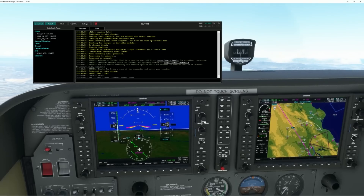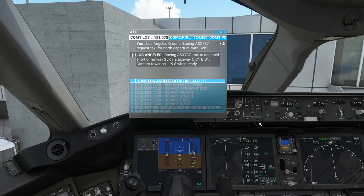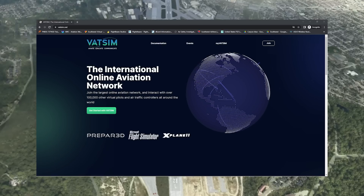We have all heard it — using XPCI 944 X-ray Sierra, flight level — the robot voice that clears you for takeoff into oncoming traffic, or the incessant plea to switch frequencies. While all of this is good for general air traffic control knowledge, it can't replace a real human. This is where VATSIM comes in.